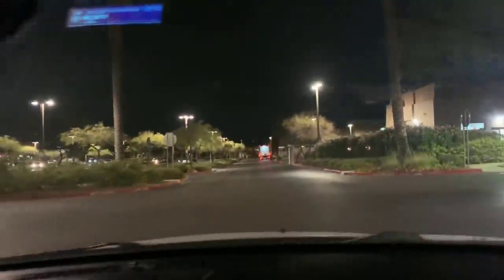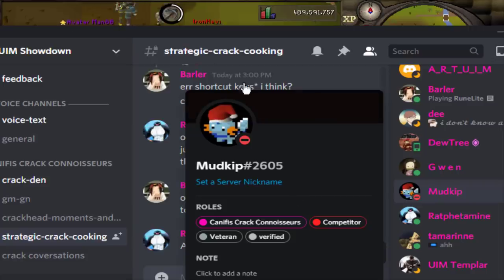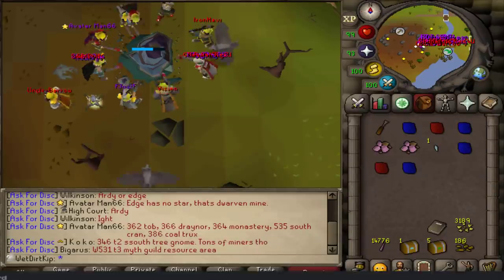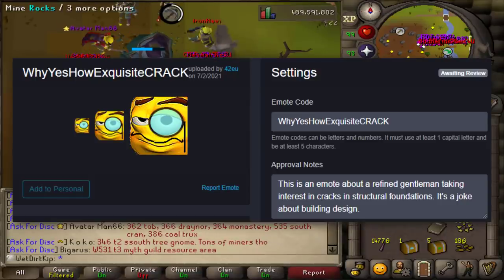This is RuneScape the IRL DLC - graphics are pretty bad, would not recommend. Contrary to popular belief, the name of the team - the Canifis Crack Connoisseurs - does not refer to anything that breaks any terms of service. It is in fact a reference to taking an interest in cracks found within structural foundations. I just want to make that very clear.